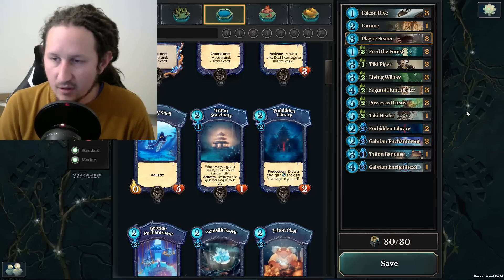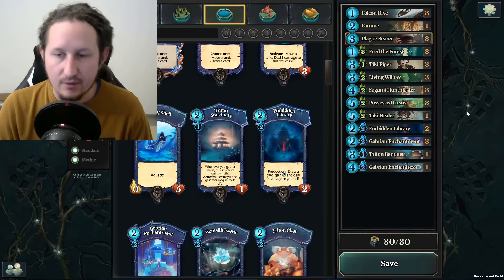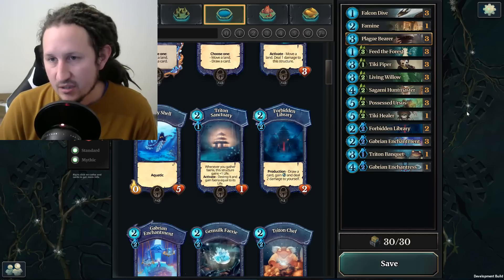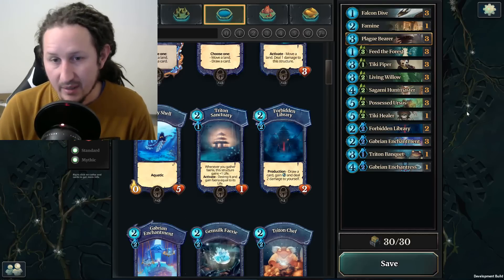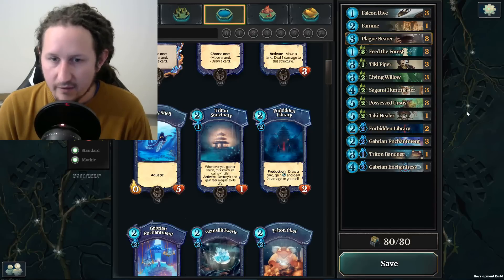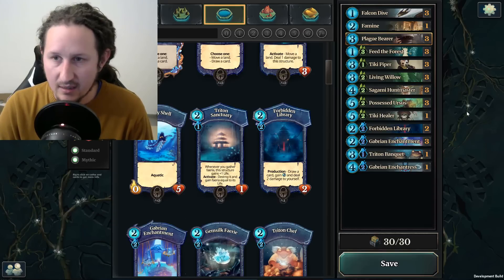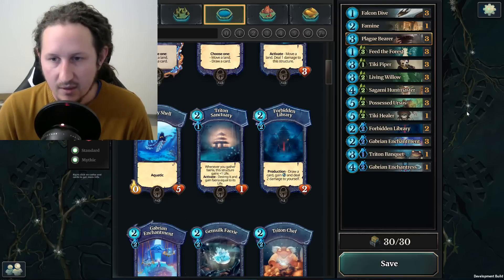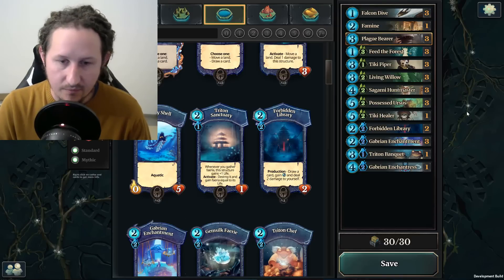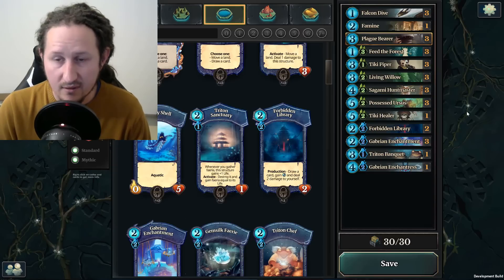When I play this deck I always open with a lake, even if I have three green cards in hand. The reason is just in case I draw a Forbidden Library on turn 2 — I really want to be able to play it. Also, pretty much all my creatures are really bad without the Enchantment on them, so getting green creatures out early doesn't help much. Harvesting isn't very important with this deck because it's a really cheap deck — the average cost is 2.8 — and I can almost always play my combo without harvesting a single Feria the entire game. Another reason to drop lakes first is so I can place my forests more forward, and having a forward forest is really important.